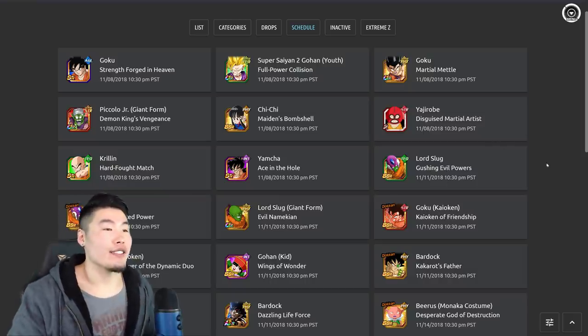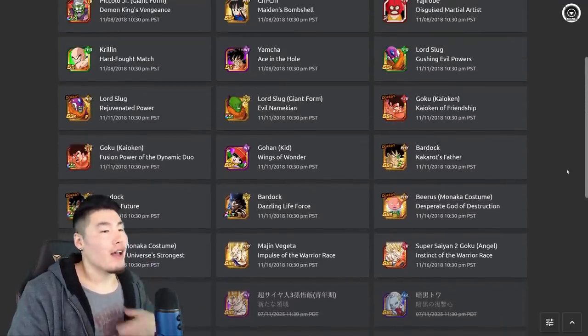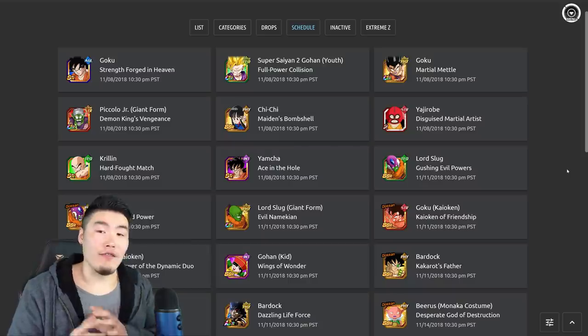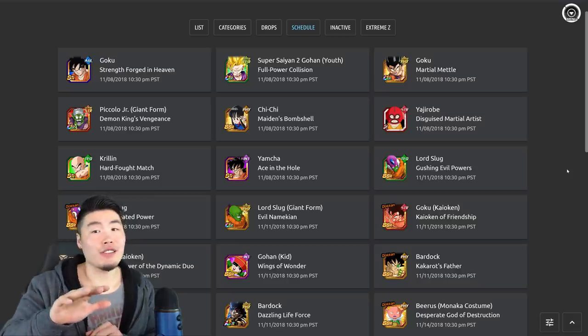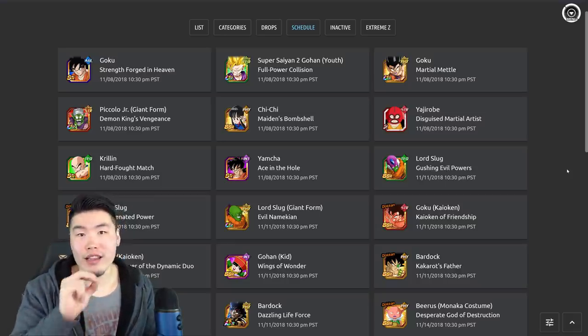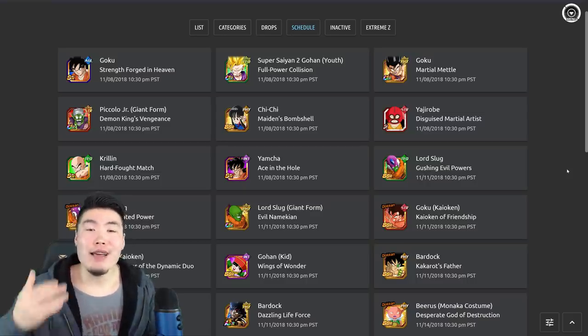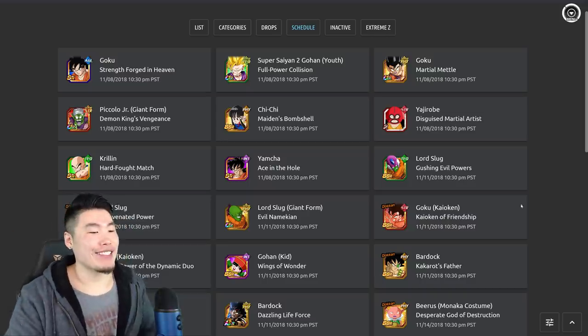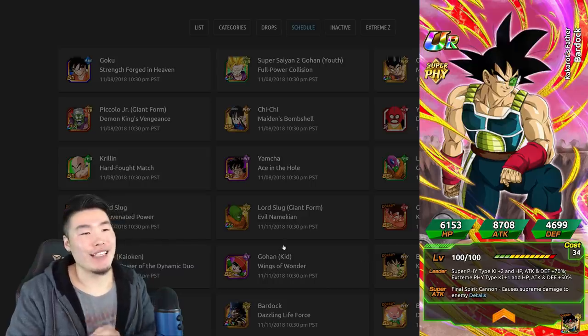This is the full list that you can find on DBZ Space. I'm not going to go over all of them — there are just a few that I really want to highlight that I think are extra exciting. But first things first, I know there's this one card that a lot of you have been curious about, with a lot of rumors floating around. I'm happy to confirm that LR Bardock is officially coming to Global within the next couple of days.